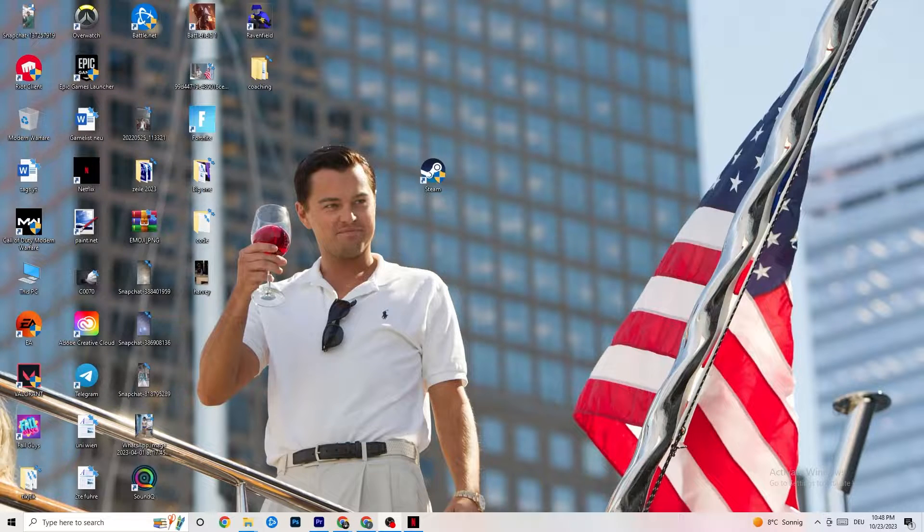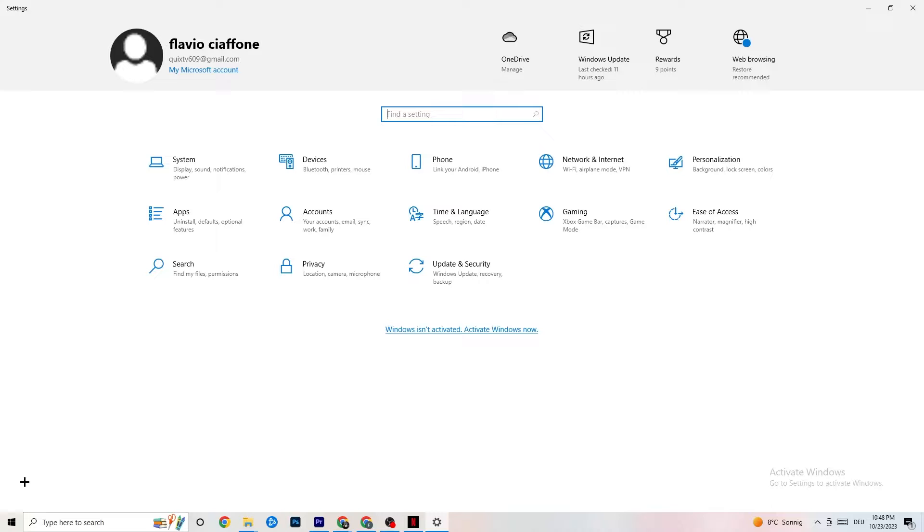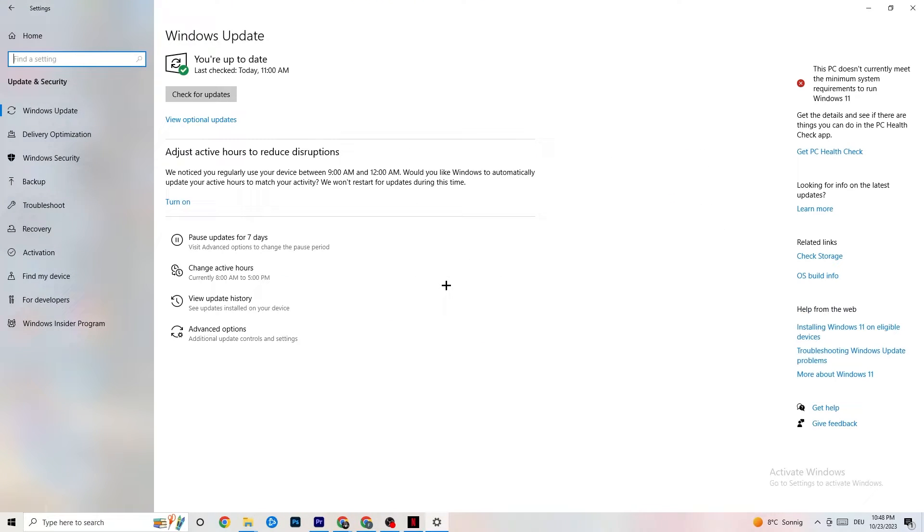The first thing I recommend for everybody is to navigate to the bottom left corner of your screen, click your Windows key, go to Settings, and navigate to Update & Security. It's going to sound a little basic, but trust me — it will solve 90% of your problems if you just keep an eye on your Windows and driver updates.